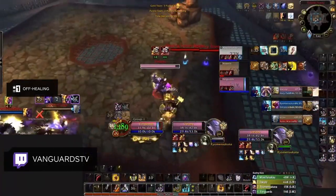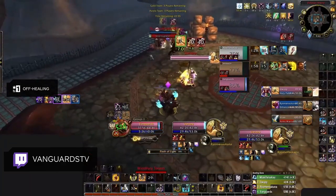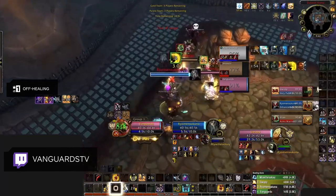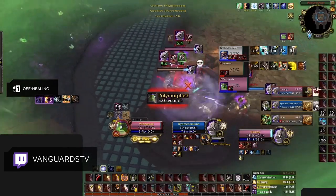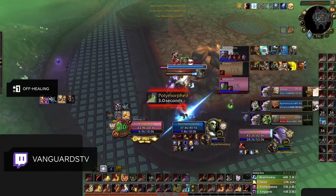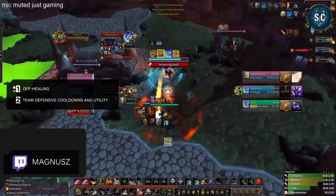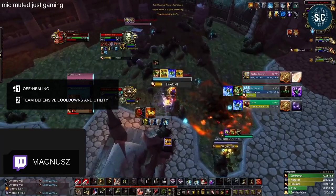With that in mind, the most obvious support option a spec can have is healing. We need to consider how much healing a spec can do and how easy it is to pull off in arena. Just because a class has off-healing doesn't necessarily mean it has good support. Specs with strong instant cast heals will score high in this category. Next, we have to consider how the spec can reduce damage taken on their team. If the class has strong team defensive cooldowns, it will probably do well in this category.